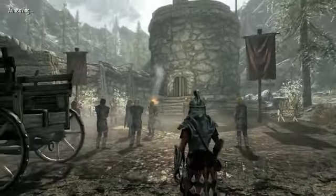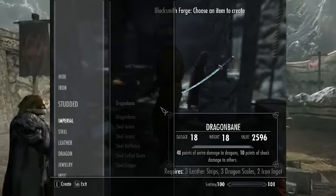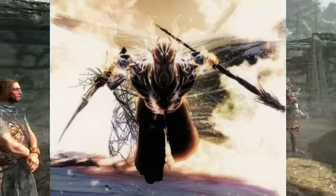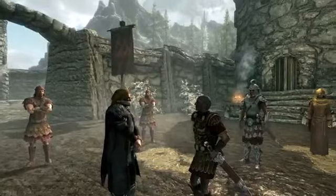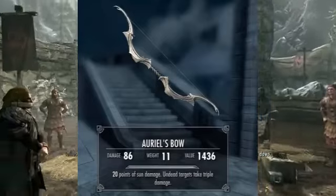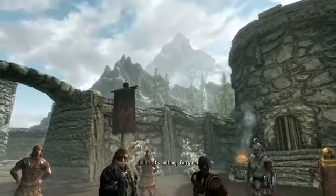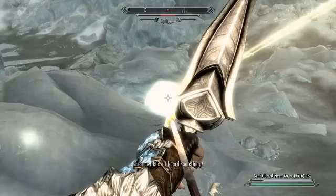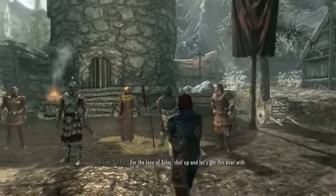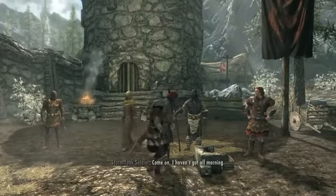For unique weapons, starting with Dragonbane — found at Sky Haven Temple along with the Blades armor — which has an enchantment that does extra damage to dragons, as well as inflicting shock damage to others. There's also Miraak's Sword and Staff, which can absorb stamina and spray tentacles that cause poison damage respectively. But the best weapon in the Dragonborn's arsenal is Auriel's Bow, without any shadow of a doubt, as it is literally the weapon belonging to a god — Auriel, or Auri-El, or Akatosh, whatever your preferred nomenclature. This bow can manipulate the sun itself, causing solar flares to fall from the sky or blocking out the sun, depending on what type of arrows you use. Anyone hit by an arrow from this bow takes sun damage, making it deadly to undead creatures in particular.